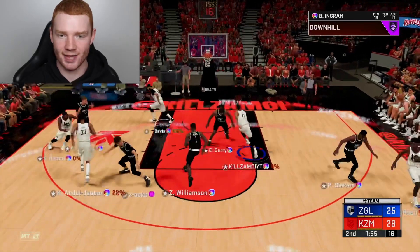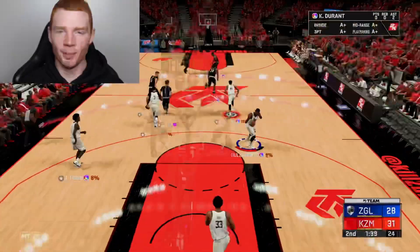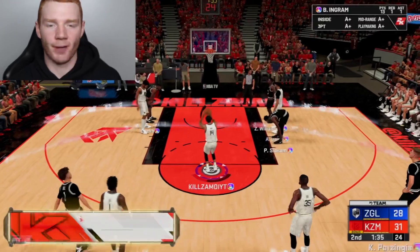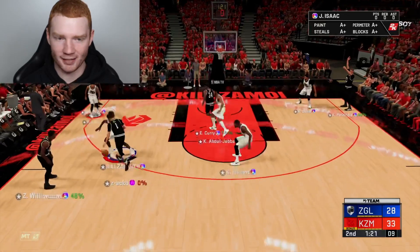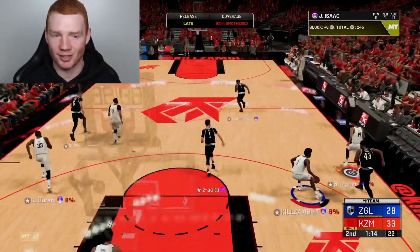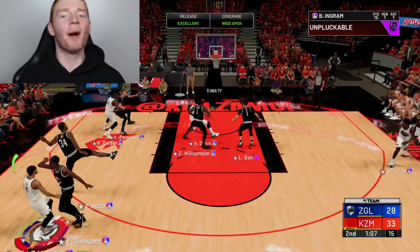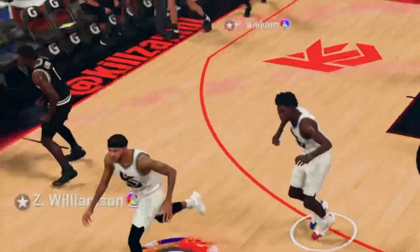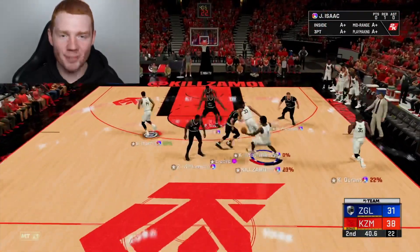I had Anthony Davis there, just didn't see him in time. But we do have him underneath — kicking it to him for the jam and one. I might do way too many hop steps, I'm sorry. My boy now has takeover, and with takeover you really don't miss any threes, and you can get better dunks. We just need one steal — if we can get a steal in this possession, it's pretty much a GG. We get the block straight away with Kareem, back to Brandon Ingram — let's do the drill move, stop, pop, get the green. He gets another steal — taking it all the way. Brandon Ingram's on fire, he's scored 20 points in this quarter.